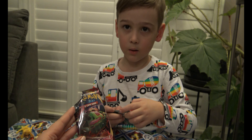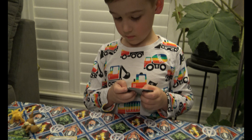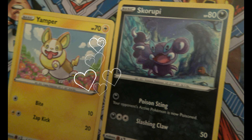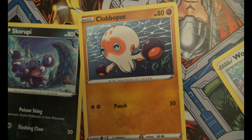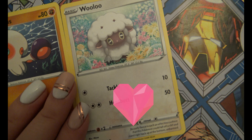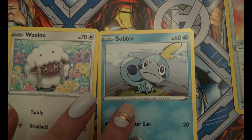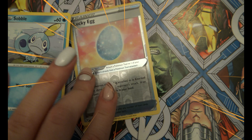It's Sword and Shield! Yes! Sword and Shield! That's very nice! Yampers! Karupi! What's that one? What a cute little sheep this is! Let's put it over here! Lucky egg! Shiny lucky egg! Let's put it here!